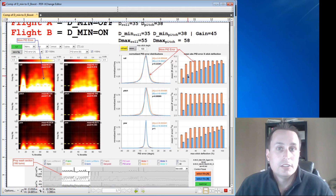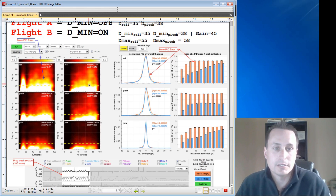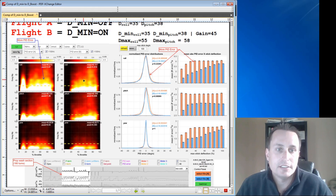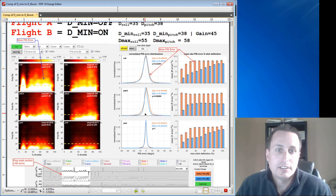Looking at the output from the PID Toolbox, you can see a spectrograph of the PID error for Flight A — that's with D-Min off — and a spectrograph for Flight B with D-Min on. The color intensity relates to the magnitude of the PID error, and you can see there's less magnitude in Flight B. On the right-hand side is the mean absolute PID error: Flight A had more than Flight B. The narrower the peak, the better, and you can see the blue line — Flight B — is slightly better than A. All around, it's better.